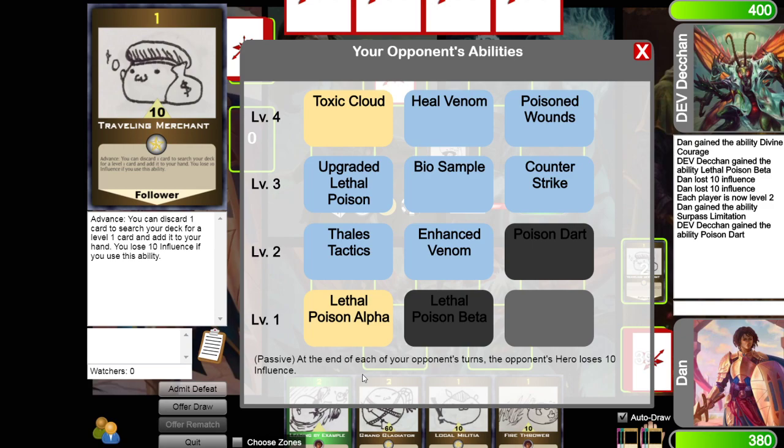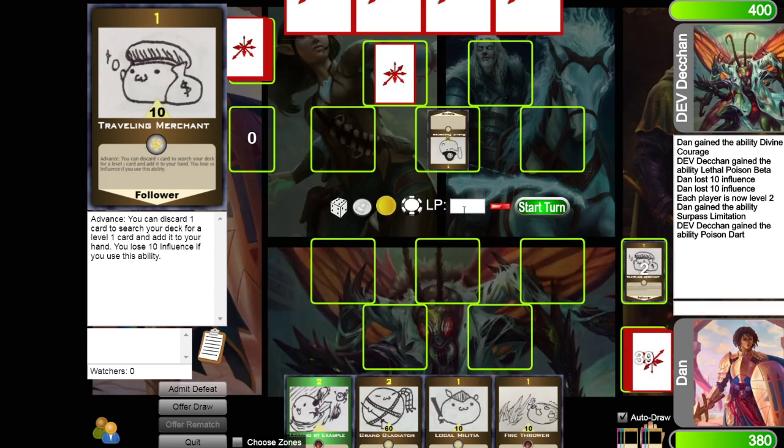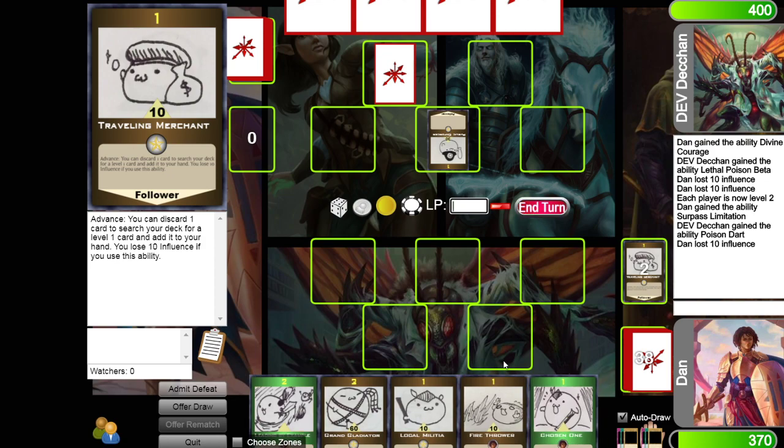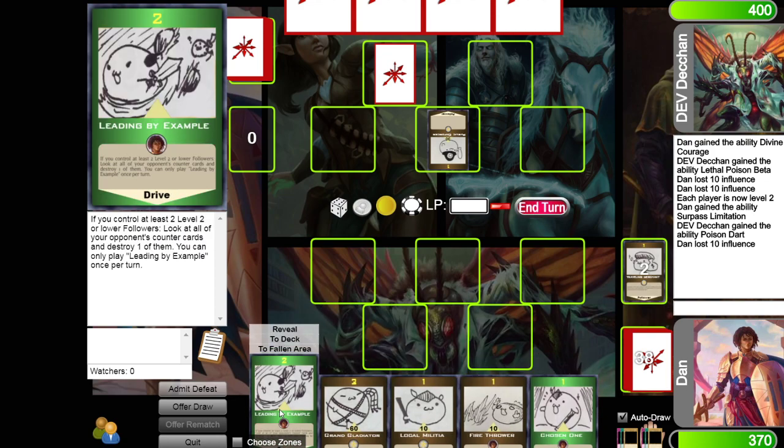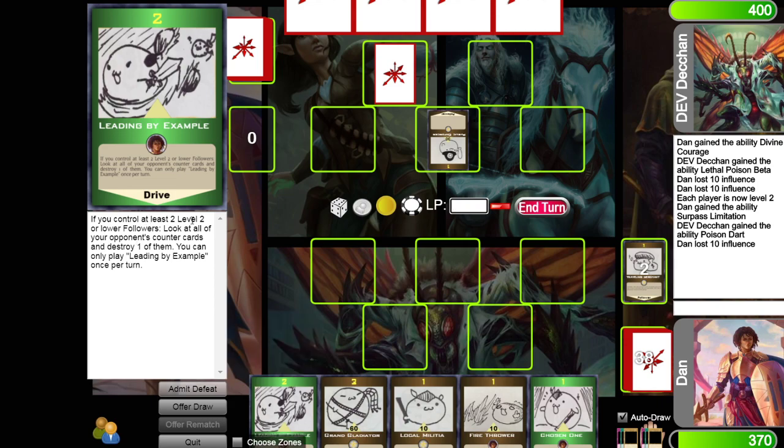At the end of each of my turns I lose 10 influence from Lethal Poison Beta. I didn't do that earlier, so I'll do that now and start my turn. Now I'm level 2 so I can play level 2 cards. Local Militia says: if I control at least two level 2 or lower followers, I can look at all my opponent's counter cards and destroy one of them. That's pretty good.